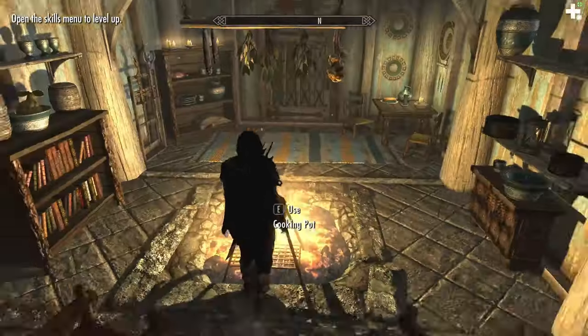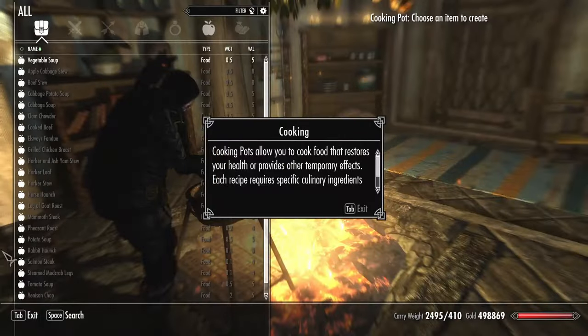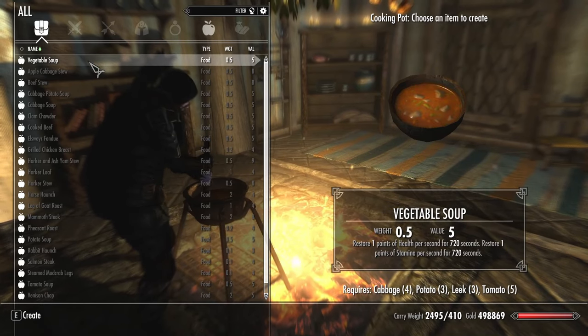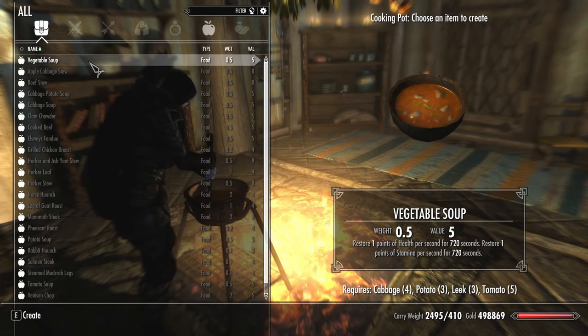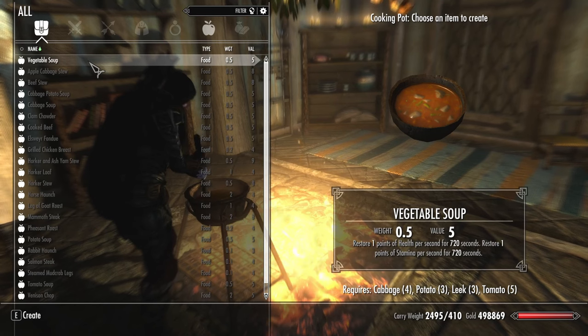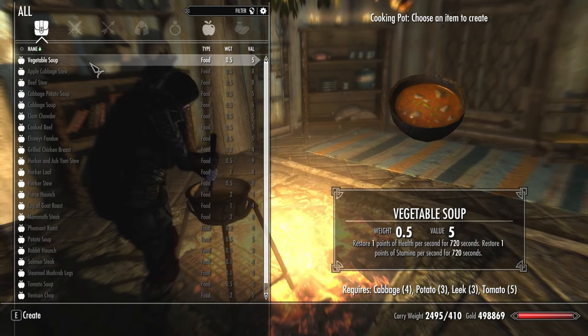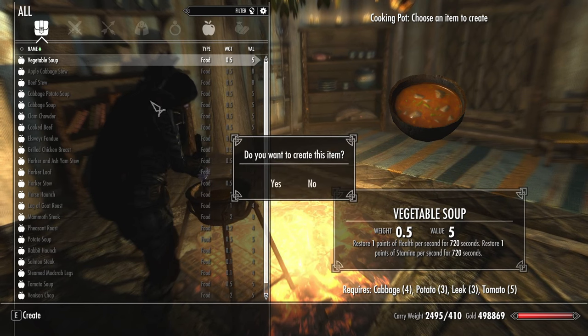The first item we're going to talk about, that I'm sure you've probably been hearing about here lately, is of course vegetable soup. The reason that this is overpowered is because the soups in Skyrim you can actually stack and get multiple effects from. As you can see it restores one point of health per second for 720 seconds, which actually evens out to be 12 minutes for one soup.